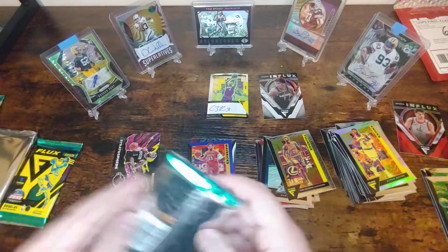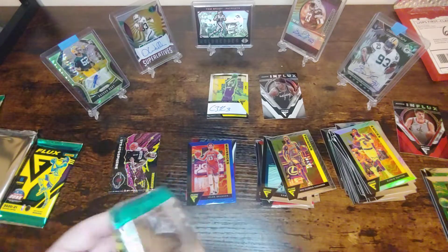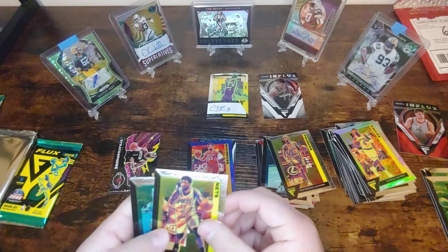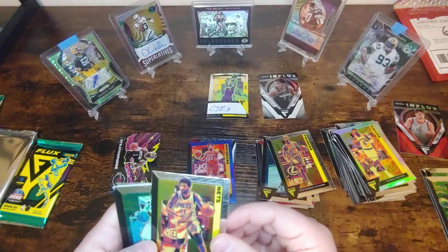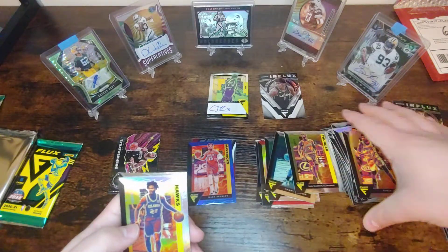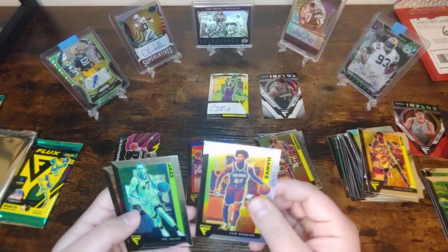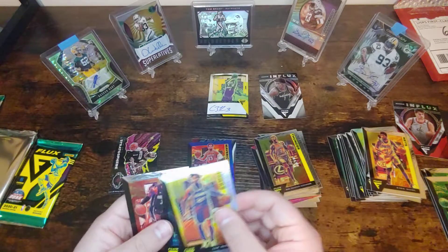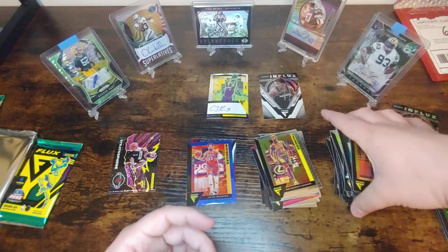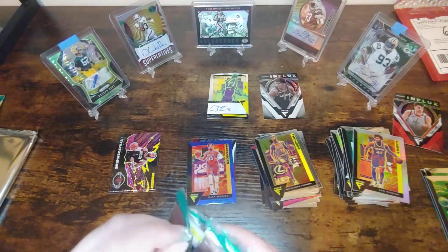Got an Ant Stratosphere and a Ron Balder — really enjoying this so far. Nets Kyrie — he's back and playing more now. TJ McConnell, Cam Reddish — see how he does off the Hawks now. A Joe Ingles and a Terrence Ross. Not bad. My problem with these Prism Chrome cards is they like to be a little slippery.